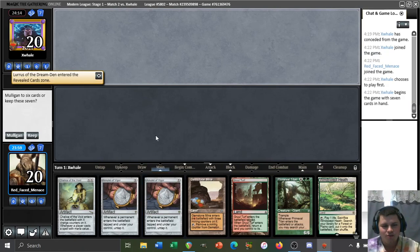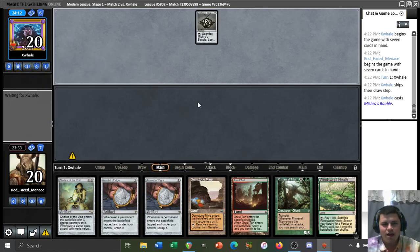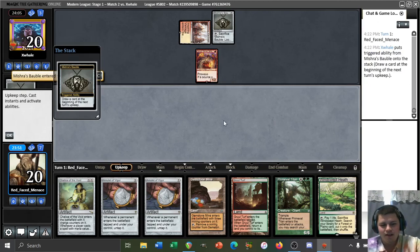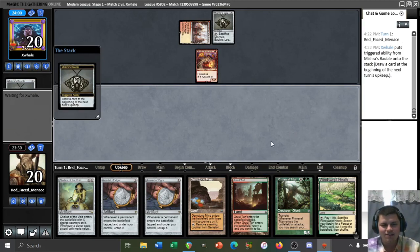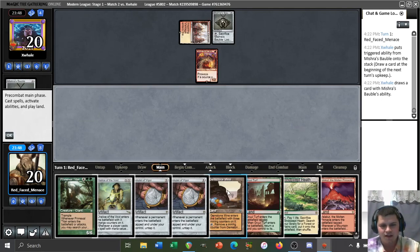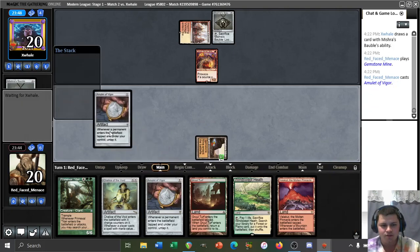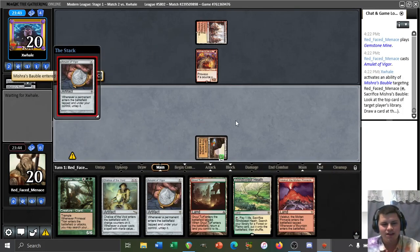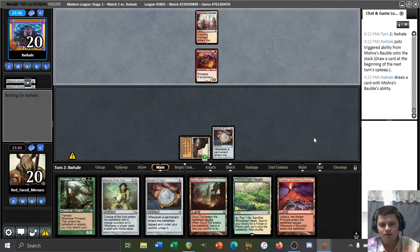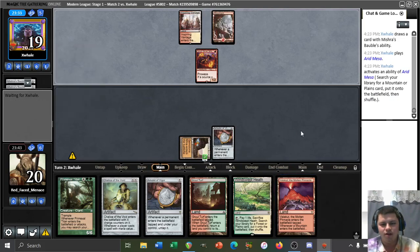We got a chalice hand! We get to go: turn one amulet, turn two second amulet, chalice on one — or just titan our opponent. We'll snap keep this one. They will not be expecting the chalice, guaranteed. Chalice on zero could have been good against this deck too. If only we could have access to Simian Spirit Guide to put chalice on one on turn one — but we've got a double amulet draw, so probably asking too much. Let's get the first amulet out and pass it back to see if our opponent can beat a chalice on one.